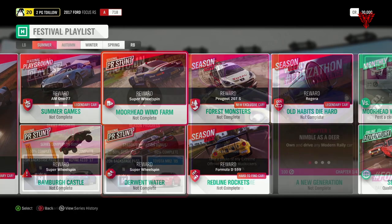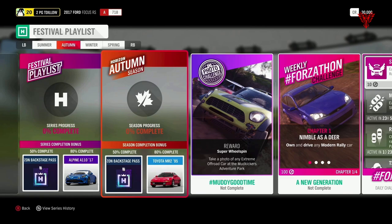Let's move on and have a look at autumn. The autumn playlist — 50% gets you a backstage pass, always useful. 80% gets you the Toyota MR2 95. Photo challenge: 'Muddy Good Time' — take a photo of any extreme off-road car at the Mudkickers Adventure Park. I think the one I did originally was the Halo Warthog in the tunnel down at Red Park — it looked really nice with the fluorescent lights. For the Forza Farm, it's 'Forza From the New Generation' — all about modern rally cars. Plenty to choose from, and you can have a bit of fun if you've picked up that Scooby 04 from the Super 7 this week.